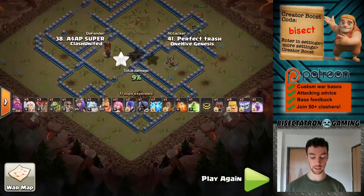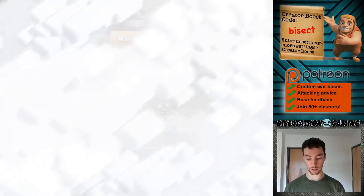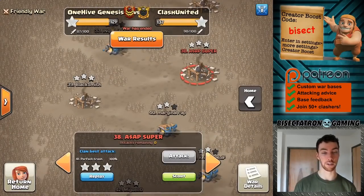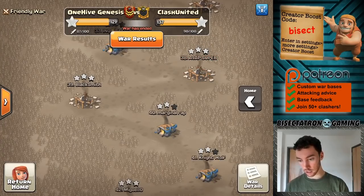Some of these attacks are coming from One Hive Genesis, our last friendly war. I don't know the details — it was a bit of a blowout — but good job to Clash United. I would show some of their attacks, but I don't want to burn any of our bases in case they're sensitive for any reason. I'm a little out of the loop on that.